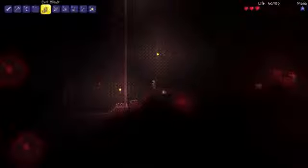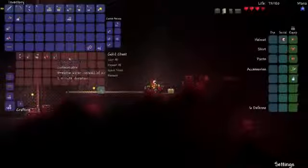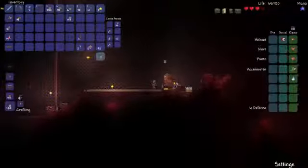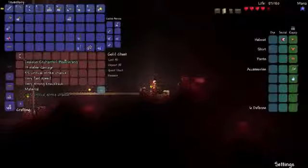This is the chamber where I fight the brain of Cthulhu. That's gonna hurt. Yeah, this is the chamber where you fight him. Not the greatest battleground. That's a chest and I want to see what is in it. Gills potions? Heal potions? Arrows? Oh crap! Come here. Come here. Yeah, zealous enchanted boomerang - the godly one's better though.